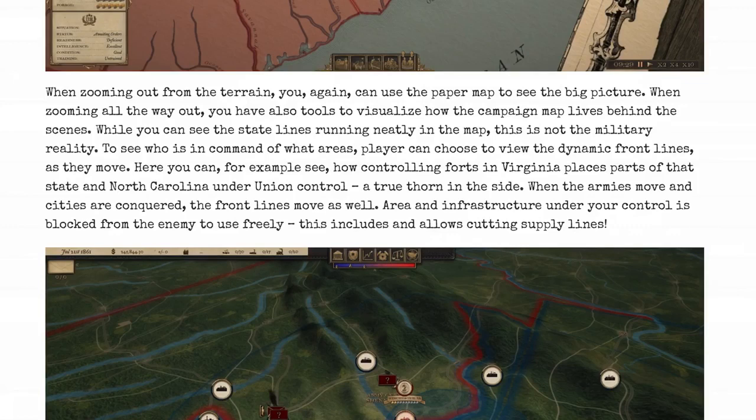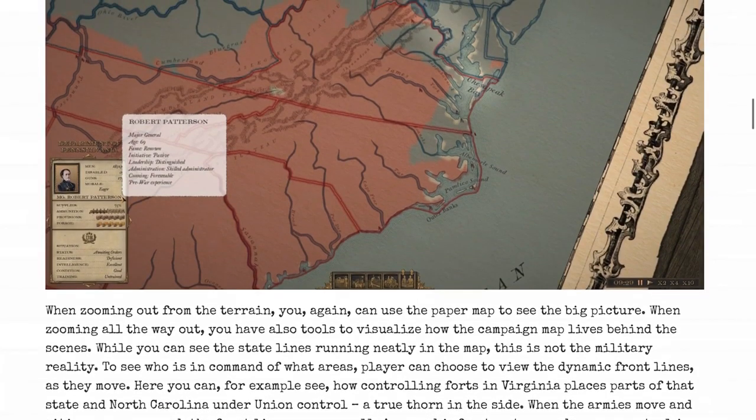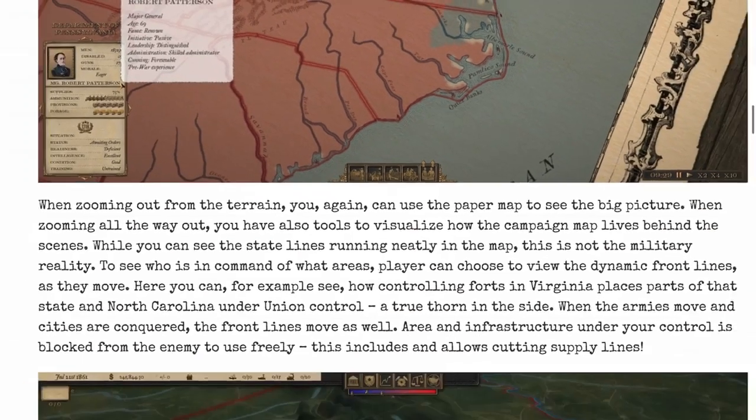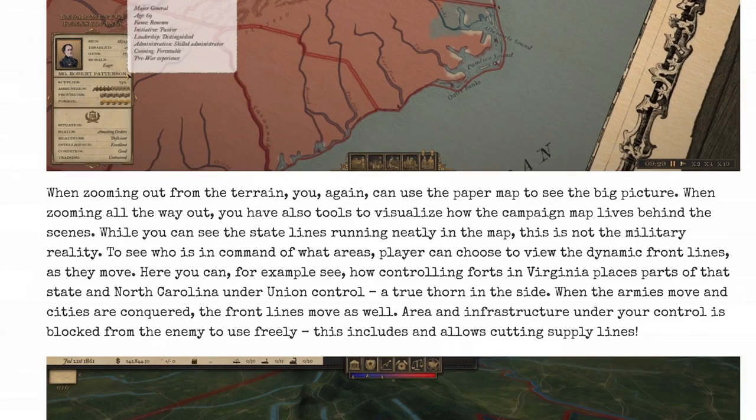When zooming out of the terrain you can use the paper map to see the big picture, and when zooming all the way out you have tools to visualize how the campaign lives beyond those scenes. While state lines run neatly on the map, this is not the military reality. Players can choose to read dynamic front lines as they move — you can actually see dynamic front lines here, with parts of Virginia and North Carolina under Union control. When armies move and cities are conquered, front lines move as well, and infrastructure under your control is blocked from the enemy — including cutting supply lines.